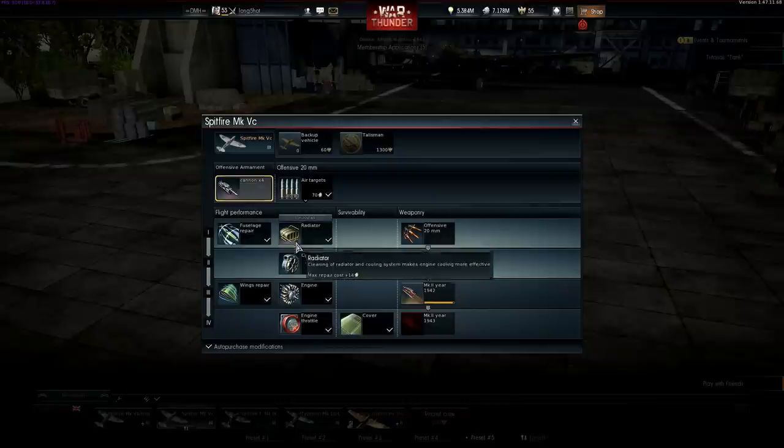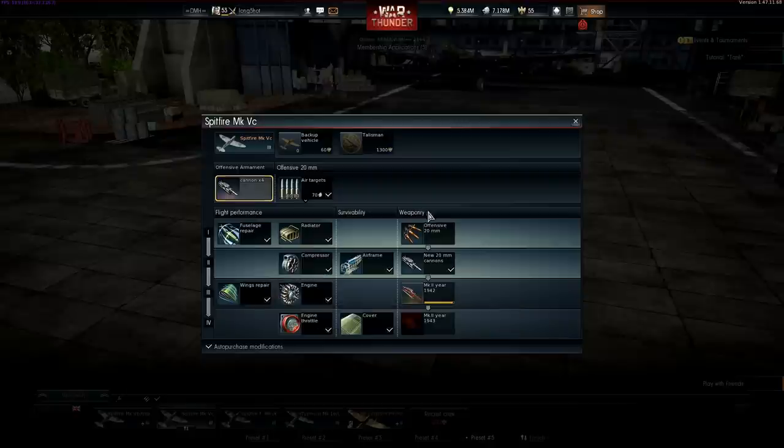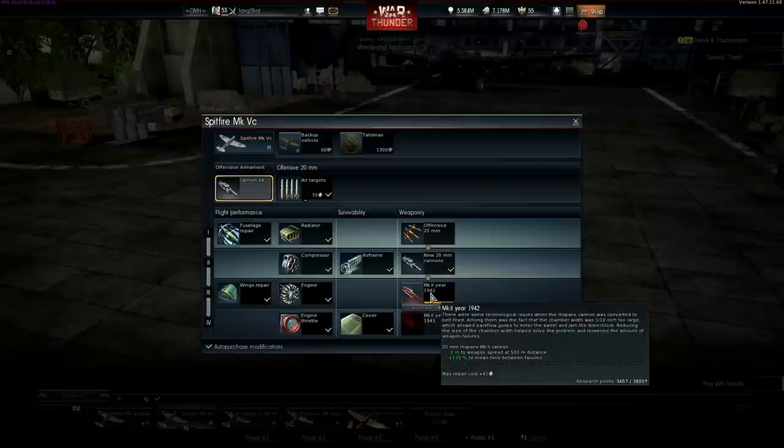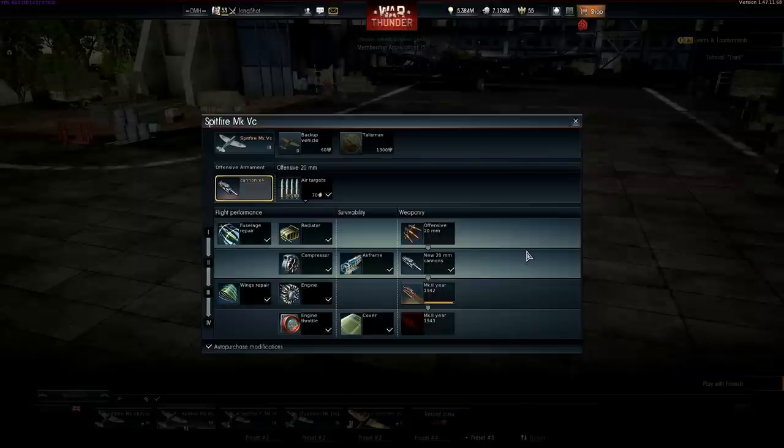The next most important objective is to unlock the engine mods, and once that's done you can finally look at the new cannon mods, which reduce spread and the risk of jamming. At the time of recording this I still haven't quite fully researched everything. It takes a while, but trust me the plane will be very effective once you just have the 20mm ammunition unlocked.